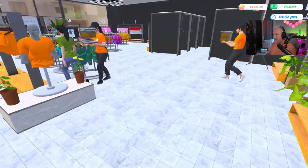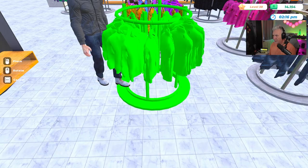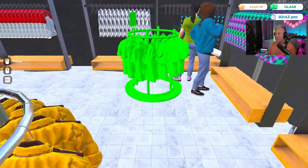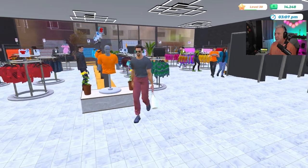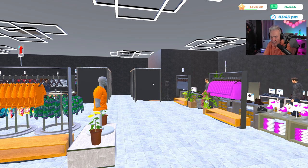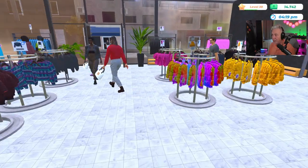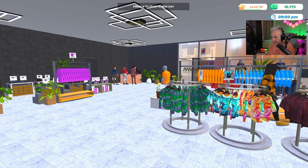I'll need those shelves again because we do have the level 30 license to get as well. Let me move this over here — yeah, that looks like a better place. The store is just buzzing — I really love this game. So what did we get done today? We expanded, we bought a new license — the children's line of clothing just introduced into the game — and we made a custom t-shirt from my Discord member TJ.